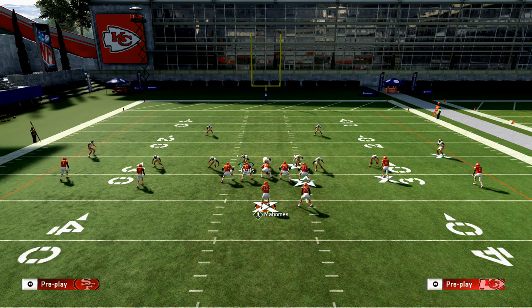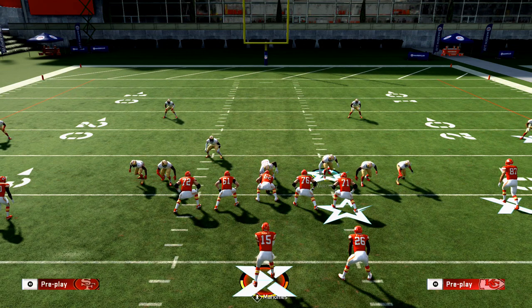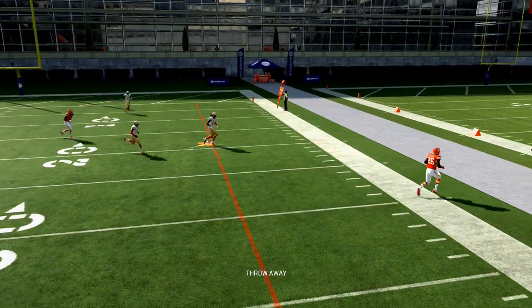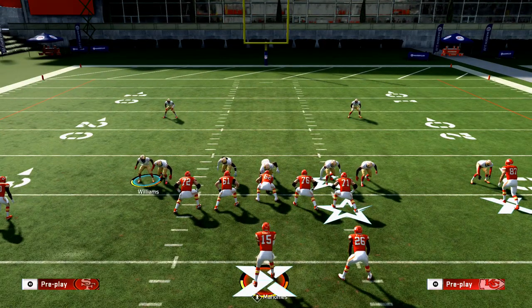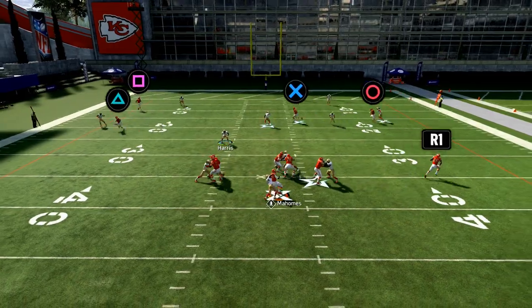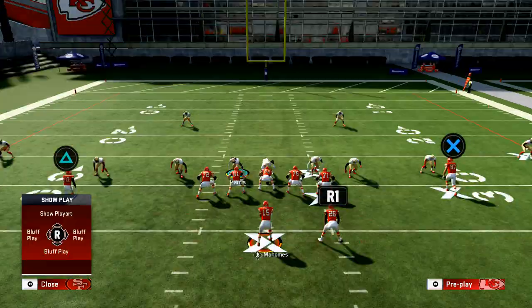When you move Harris back, it's really important — in my personal opinion — to user the left side rather than, say, Warner, because if you user Warner the blitz won't come in as well. That's why you user the left side, which makes sense since you're blitzing from that side. Slide Williams in, slide Reed in, move Harris out, and put him right over the tackle. I like to just sit there and make the opponent think you're going to do something — and there's the pressure.